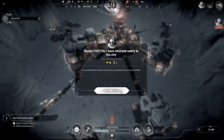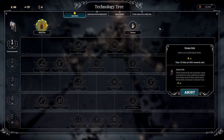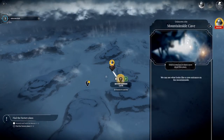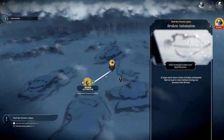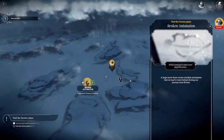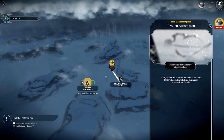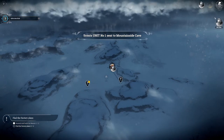They've returned with one steel and one steam core. To build the steam hub I need steam cores. Scouts can go to the mountainside cave or to the broken automaton. Caves can harbor bad things — could also harbor good things. Although it could reveal people and we could do with more people. Let's go to the cave and then we can always go to the automaton after that. Let's keep researching automatons.